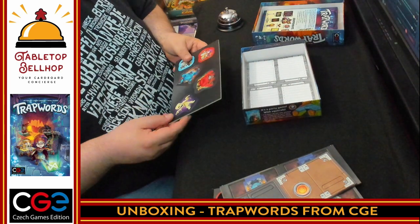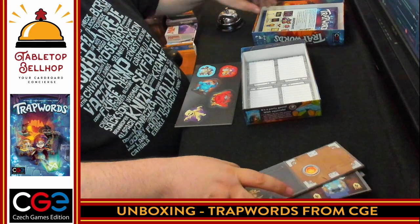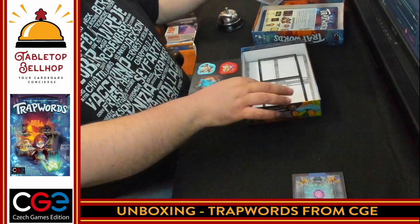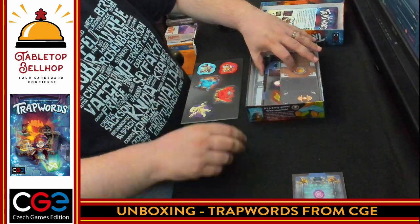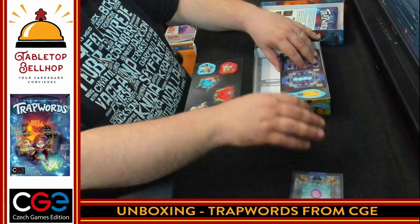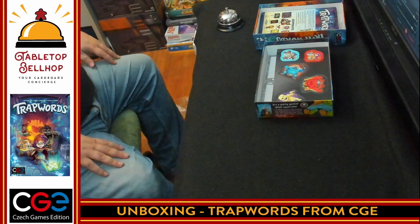Same thing I found with other CGE games — it would have been nice to have a box insert to organize these things, especially keeping the cards separate from everything else. These punch boards are so ridiculous; stuff's literally falling into my lap as I'm trying to put it back in the box. And that's it — that's what you get with Trap Words.